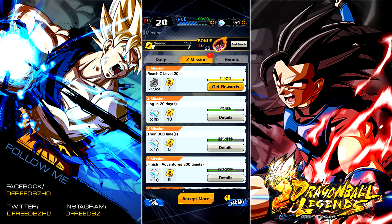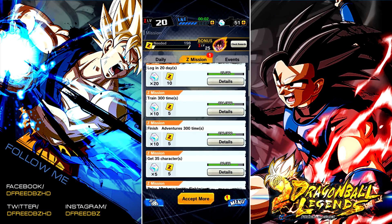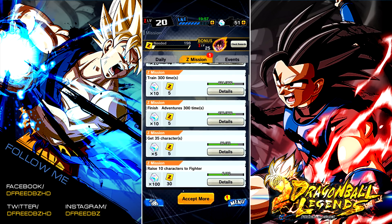It's honestly very, very simple. All you do is play the game — literally. You get Z-Papers by logging in. When you hit a milestone for logging in, you get these little gold Z-Papers, and they're of course what you need to get your Z-Level up. Otherwise, there's a bunch of Z-Missions — like finish Adventures 300 times to get another five — and these change as you complete more missions.